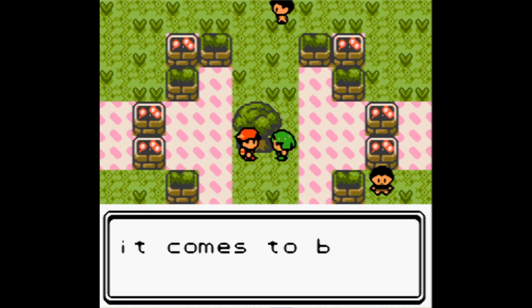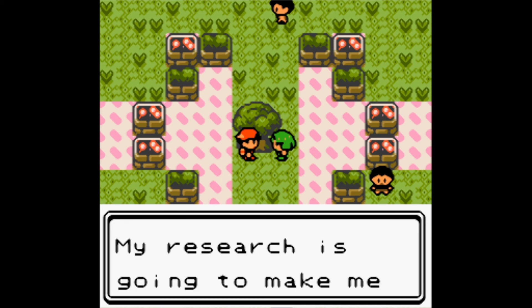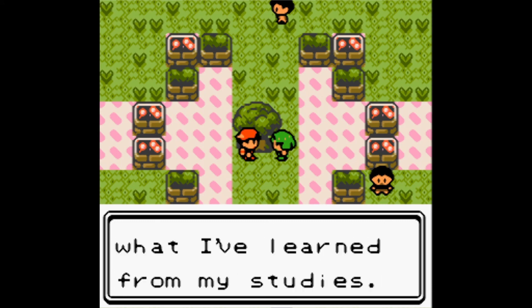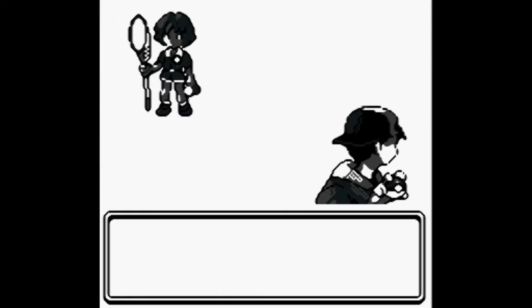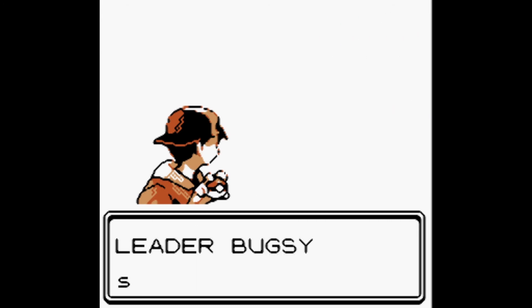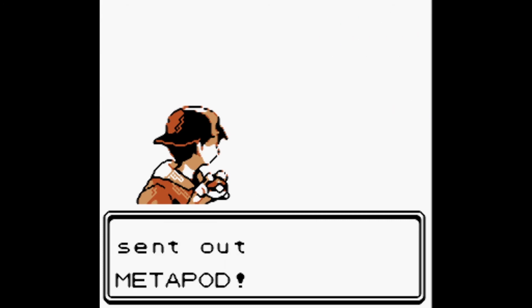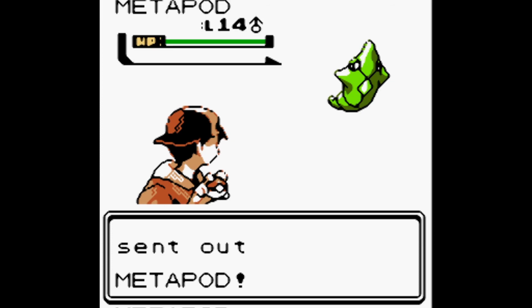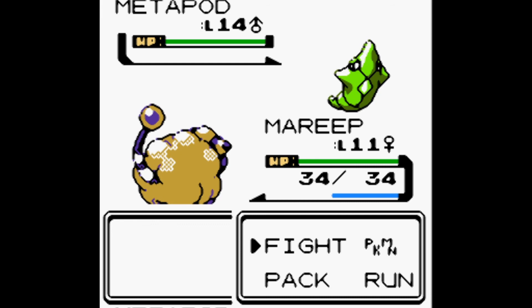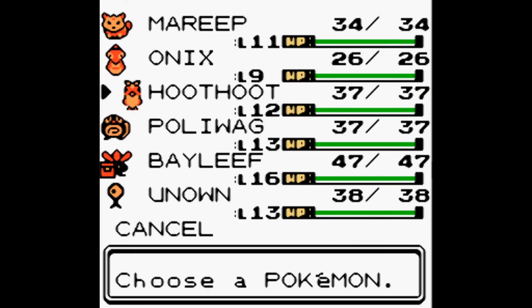'I'm Bugsy — I never lose when it comes to Bug Pokémon. My research is going to make me the authority on Bug Pokémon. Let me demonstrate what I've learned from my studies.' Leader Bugsy wants to battle with three Pokémon! He sends out Metapod, level 14. Let's switch to Hoothoot.